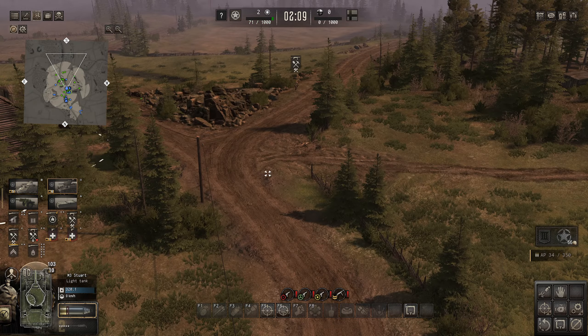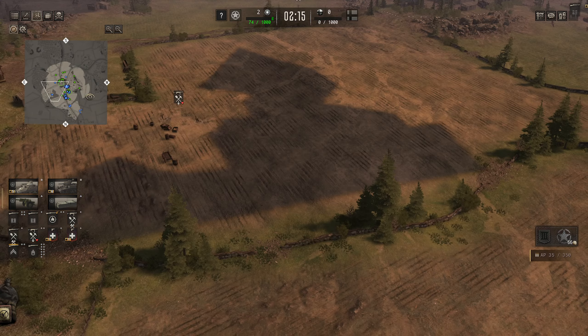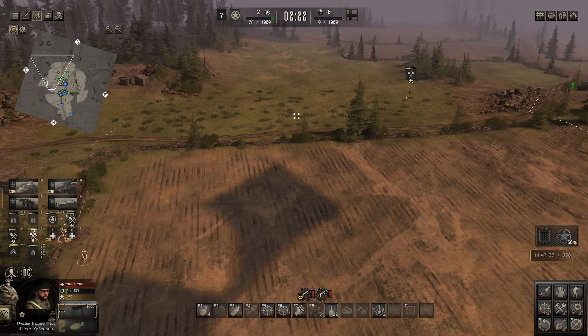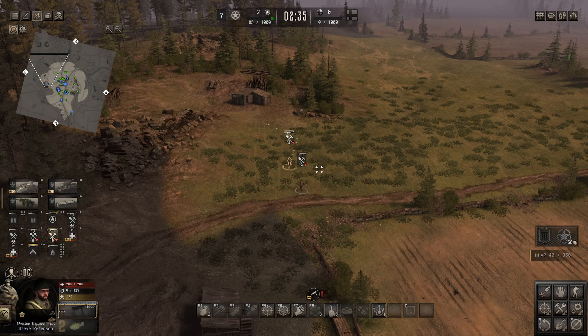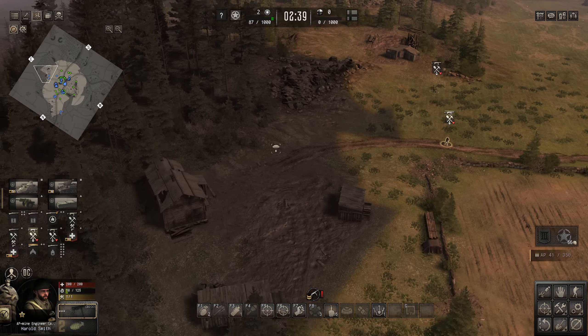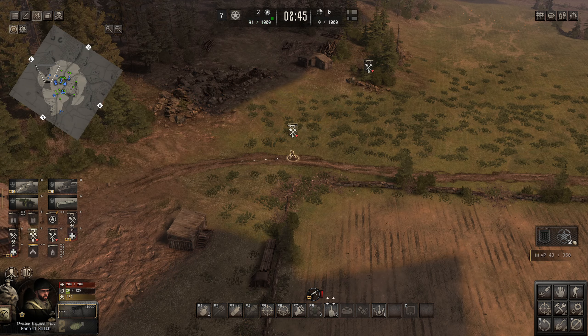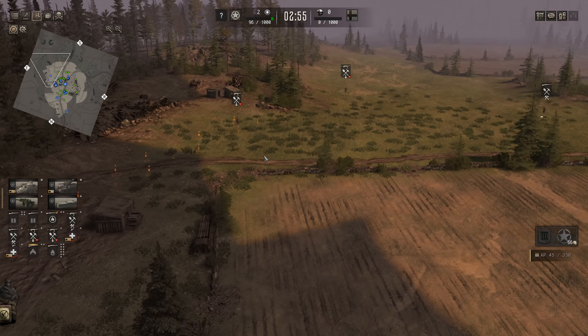The Stuart's already up there, ready on the crossroads. Infantry can come up here. For the AP miners, I'm thinking the enemy might try and push up this way so I'll place a few mines up here - a nice little minefield there. We might try and cover the tree line as well. Someone might try a cheeky flank out through the tree line.